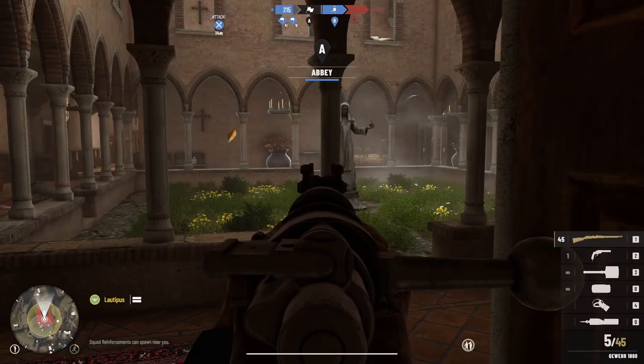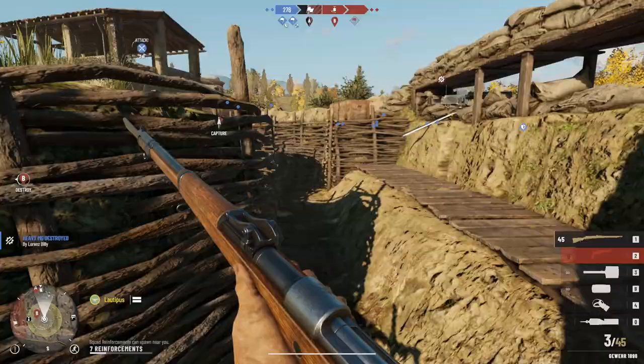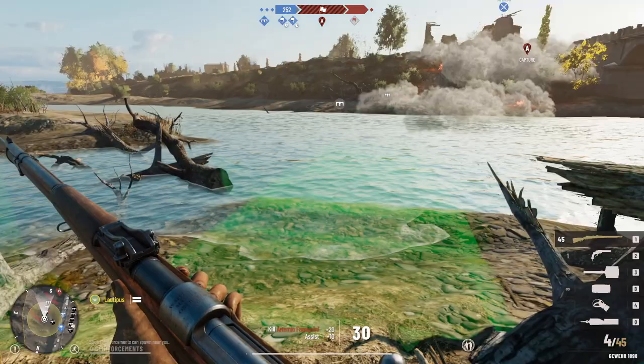The third zone is located by the river, with mostly fields and some farmhouses. There is again an artillery piece to be destroyed and a house to capture, which seems to have been the office of high command or something similar. After this, you progress to the previously mentioned bridge.